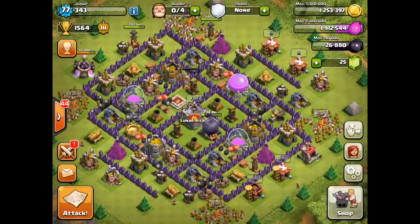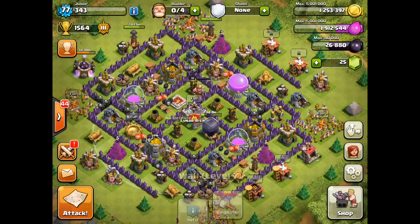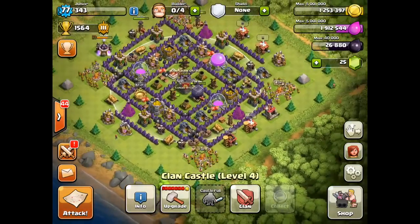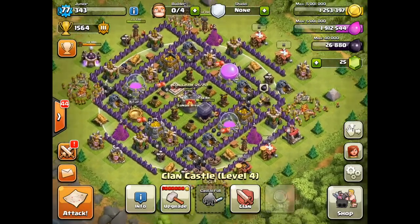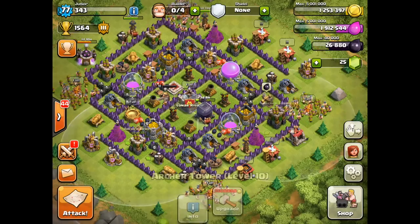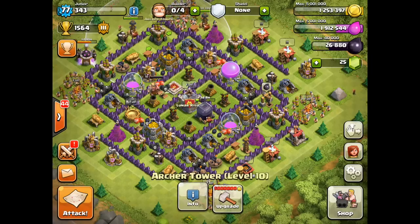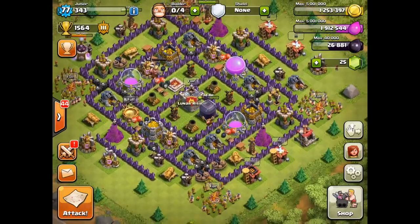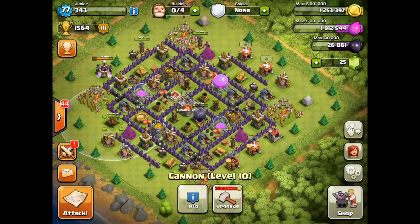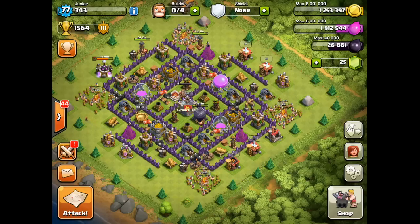Take a look around your base — you need overlapping defenses if you possibly can. A triangle of mortars is ideal. At Town Hall 8 I've only got a triangle of wizard towers, but at Town Hall 9 and 10 you get an extra one, giving you a square. Really look at the overlapping coverage of these defenses: if you're an attacker you're going to be hit from multiple directions, which makes it much more effective and harder to decide where to attack. With a symmetrical base there are no real weak points, and you want to design it as evenly as possible.